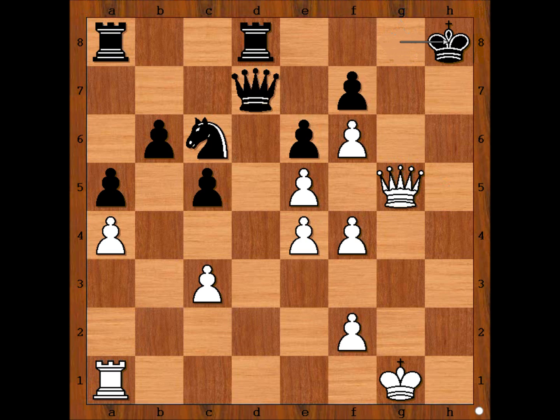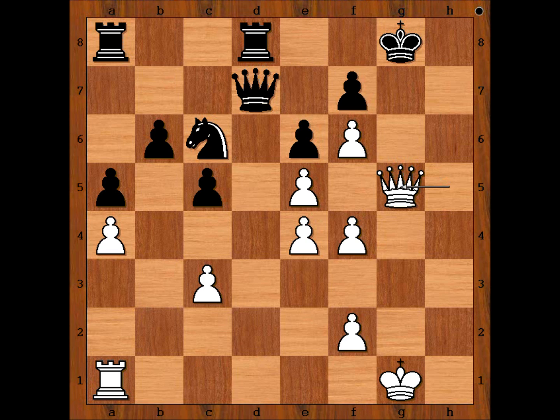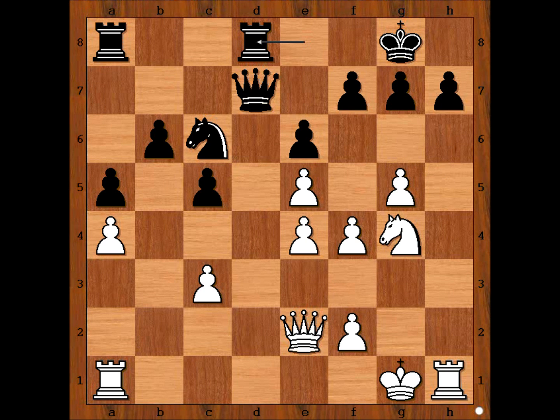If King goes to H8, that is checkmate in one. And if King goes to F8, then Queen to G7 check, and after King to E8, White has a pleasant choice between Queen to G8 and Queen to H8. That is why Boris Klein resigned in this position — very impressive attack. The attack and the sacrifice were well planned in advance.